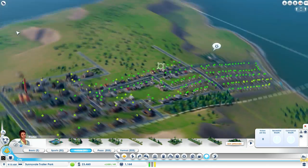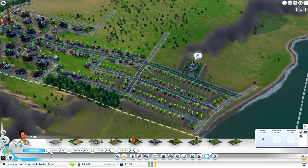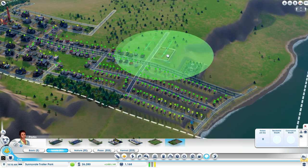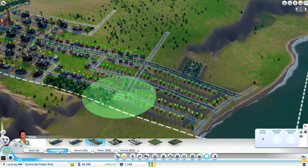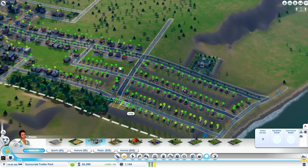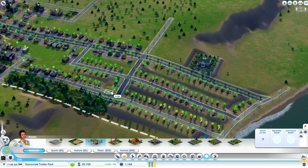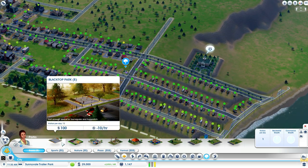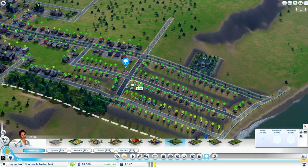What I was going to do before I skipped is I want these guys to gain some density. So let's take a look at some basic parks here. And it gives these guys access to a playground right there, and a small field.